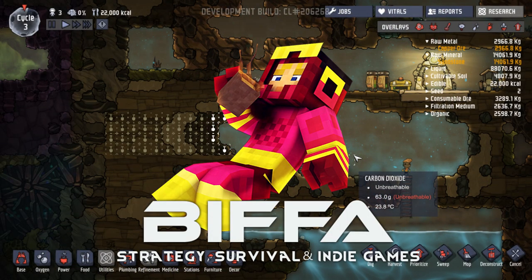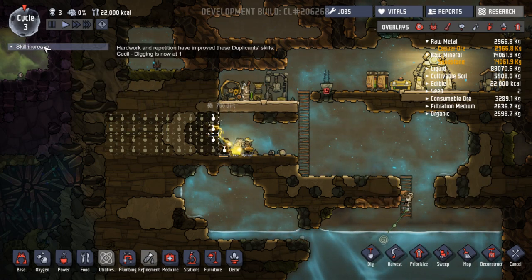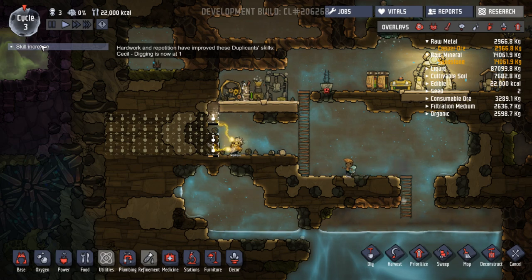Hello guys, and welcome back to the next episode of Oxygen Not Included with me, Biffa. Thank you very much for joining me. Hard work and repetition have improved these duplicate skills. Cecil Diggin is now at 1. Excellent, that's good.